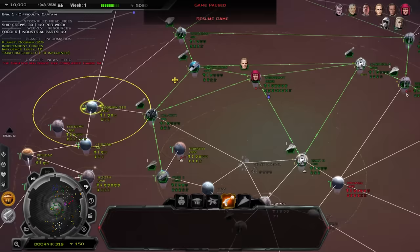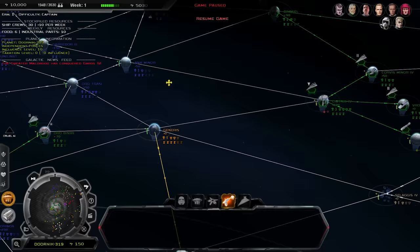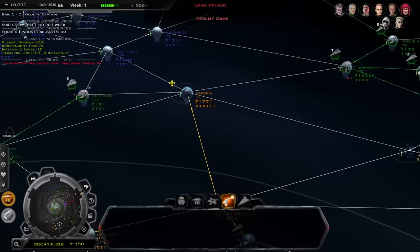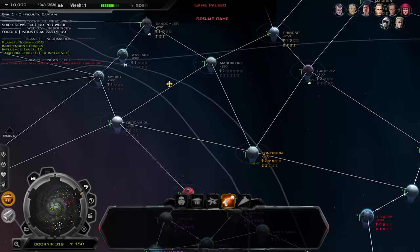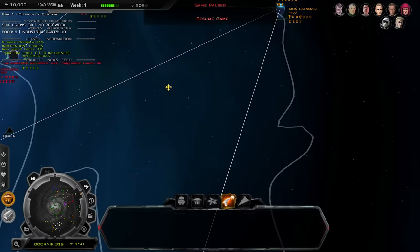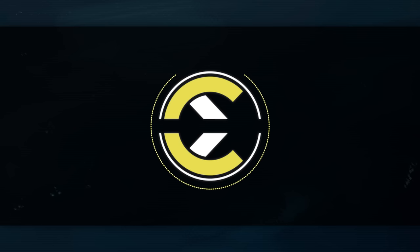You'll want to pick one primary direction to expand — either east, north, or south — and work towards building defenses in the other two directions. This basically means picking another Imperial faction you want to integrate. If you go north and move especially quickly, you might even be able to knock out the Pentastar Alignment before their leader Ardus Kaine shows up in his Super Star Destroyer Reaper. If you go east, you may be able to take out the Greater Maldrood and grab Hutt Space, uniting your separated forces from Kessel, Honigar, and eventually the Maw. By going south, you could integrate Eriadu and prevent the New Republic from unifying a lot of their forces. Any of these approaches are viable — the main thing is keeping up with developing your core planets with defenses and keeping a fleet nearby to respond to attacks.